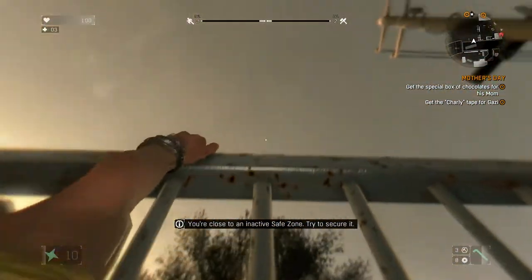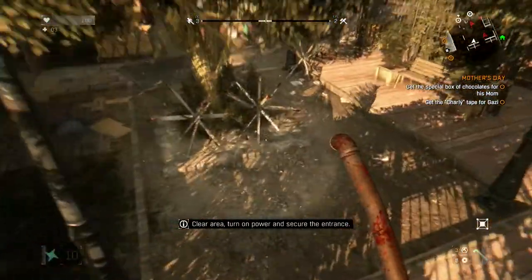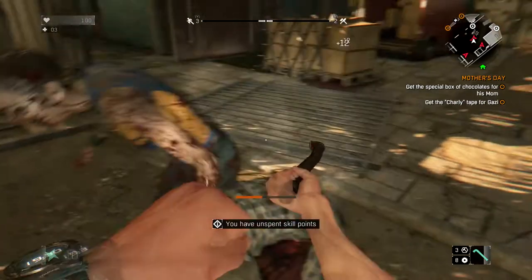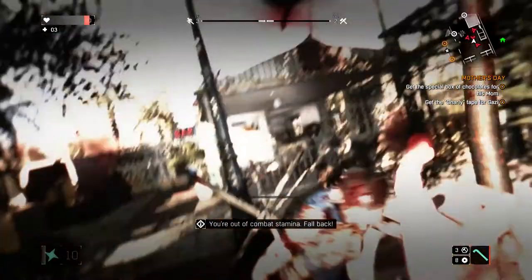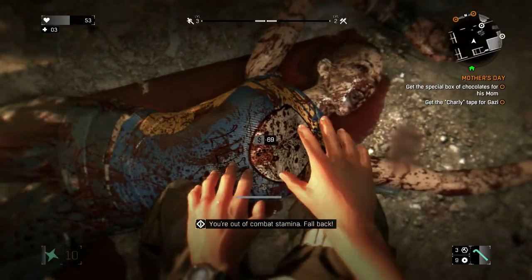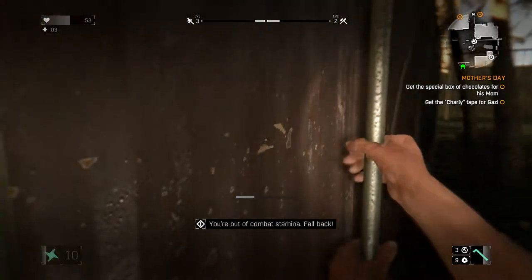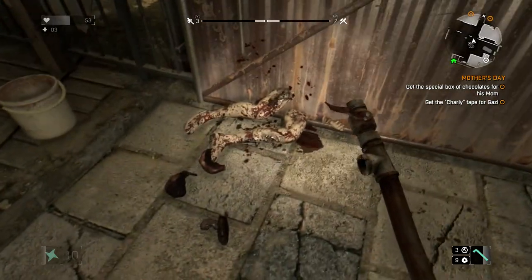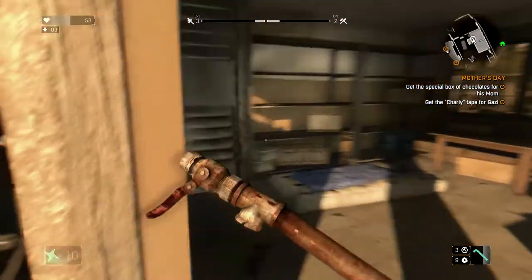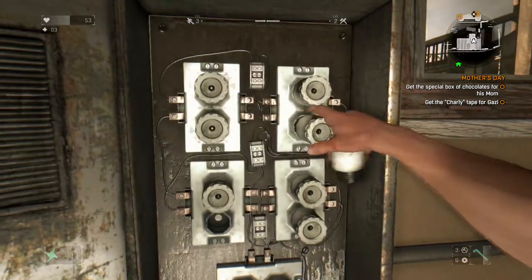First things first — let me skip this for a second and go activate this safe house, just in case I need it. Dammit, get the fuck off me. Alright — the safe house is now secured, but now I have to turn on the lights. It doesn't take too long to activate these safe houses. It's kind of a good little thing to have in case you're in some trouble — like if you get caught out at night and there's one of those big-ass hunters chasing you. Now you're saved.